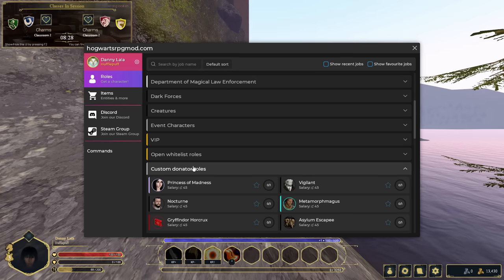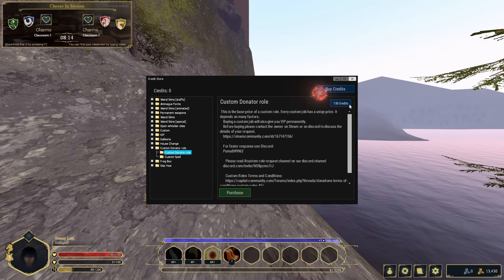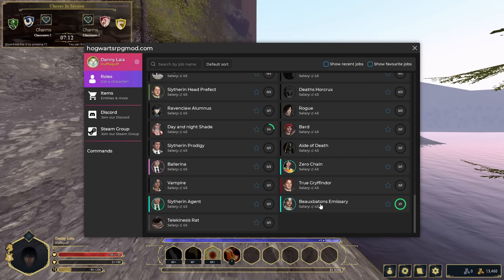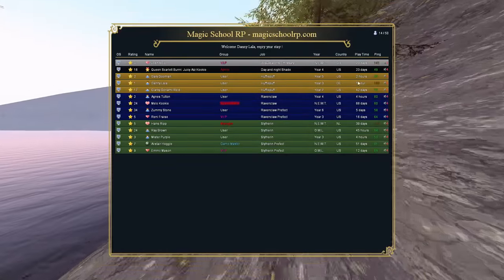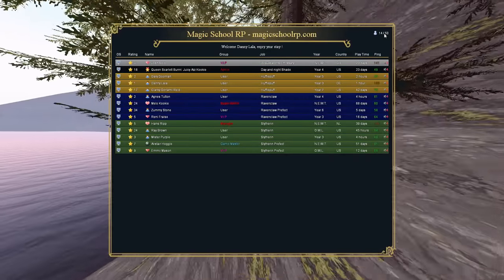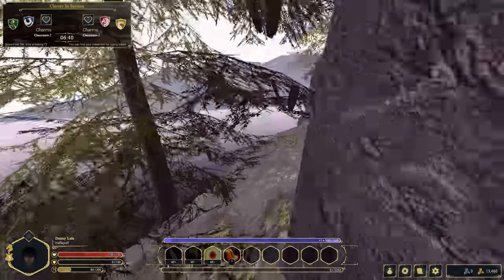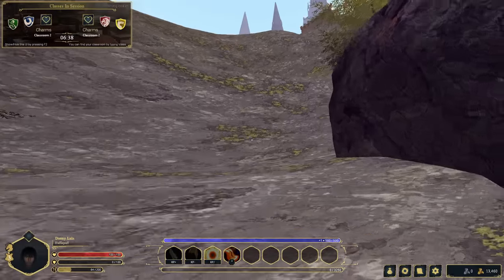Custom donator rolls — how much did one of those cost again? 150 bucks minimum. This is 47 rolls right here — that is $7,050 minimum. And I can guarantee some old rolls were already removed because the owner went inactive or something. This server has like 14 players with a 50-player maximum. I should stop making YouTube videos and make a GMod server — I would make way more money.